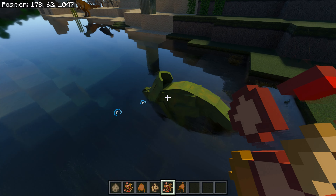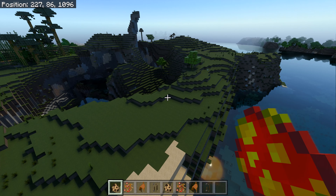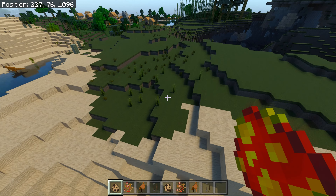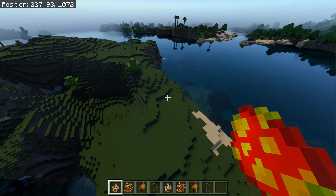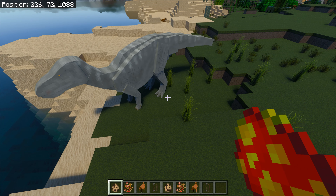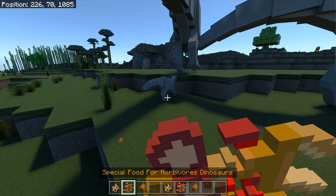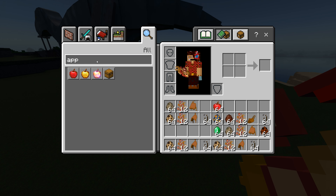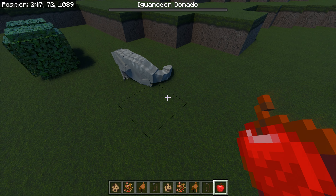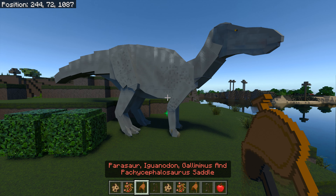I think that was a Protoceratops! Next up we have the Iguanodon — the only British dinosaur, roughly. There's a gray one. Oh, and there's a baby! I need leaves or an apple to tame it. Feed them the apples to grow them big. There's my big Iguanodon — and we should be able to put the saddle on it.